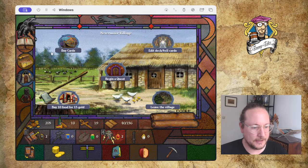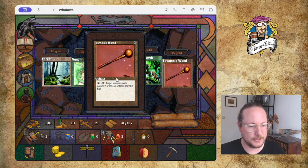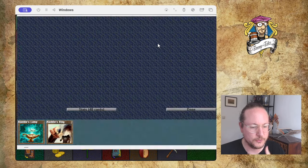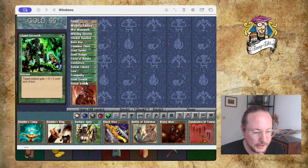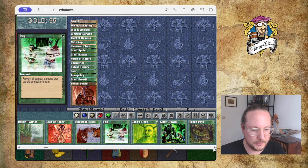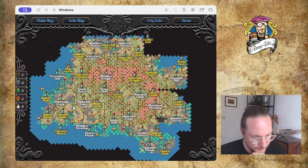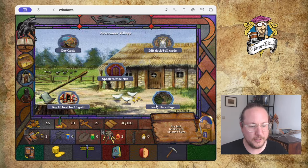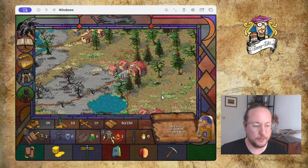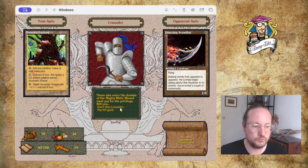Let's check what I can buy — Venom, Giant Growth... I think I've got four of those already. Mishra's Factory is kind of good. Maybe I'm going to make a poison deck. I've already got four Giant Growths. Let's accept a quest rewarding a White Amulet — south to Unicorn Spire. I love White Amulets because when a village is under attack, I can use the sword to transport immediately there.